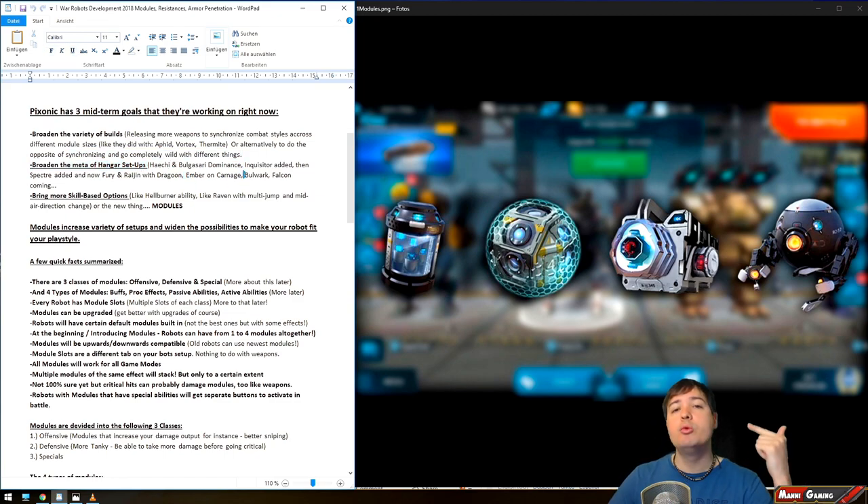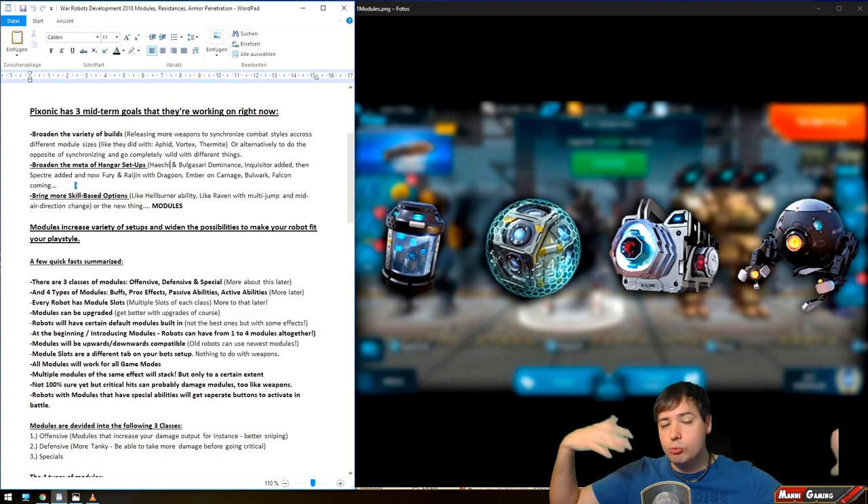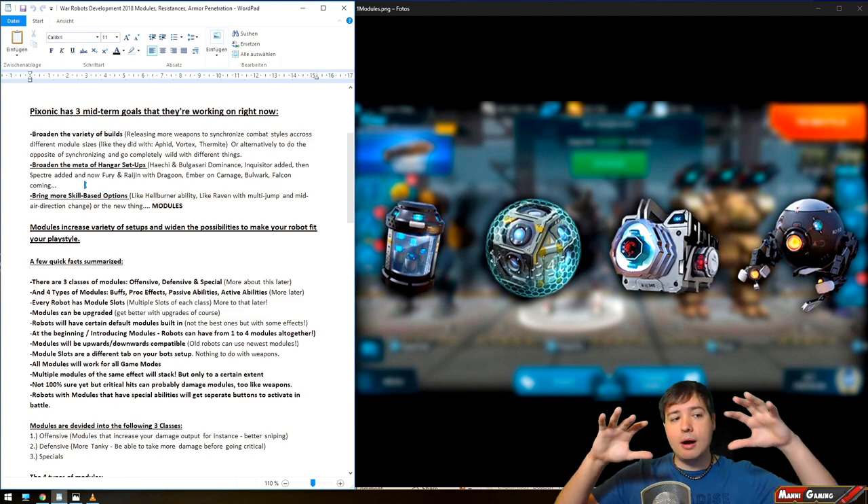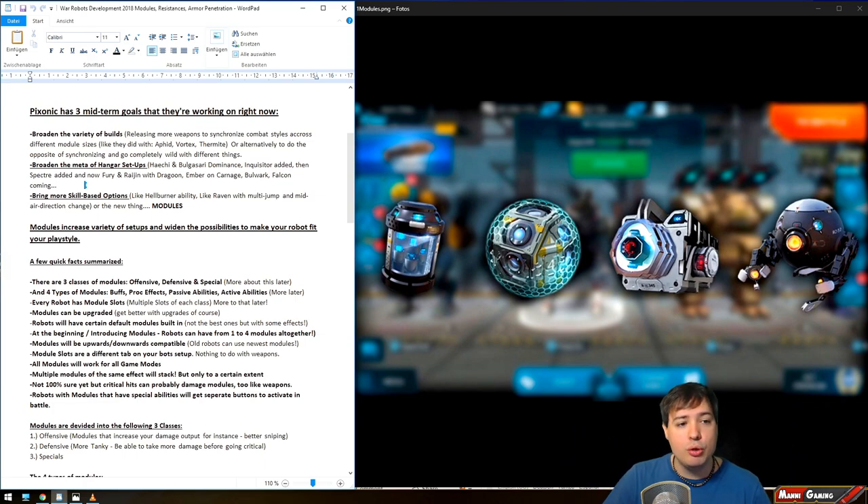Broaden the meta of hangar setups — Haichi and Bulgazari dominance at first, then the Inquisitor was added, then the Spectre. Now we have more robots dominating, not just one or two. The fury and Raijin as older robots are starting to dominate with the dragoon or ember. The bulwark and falcon are coming, so there'll be a much broader variety of setups. They're also bringing more skill-based options like the hellburner ability, and the Raven with its multi-jump mid-air direction change where skill pays off to evade rockets. Modules are a big part of achieving this extra layer of customization.